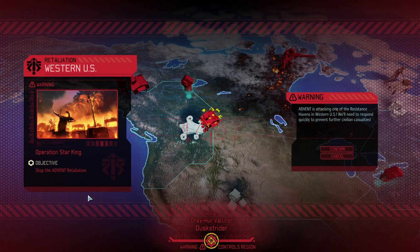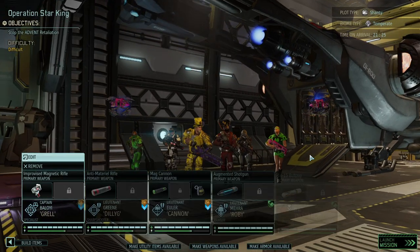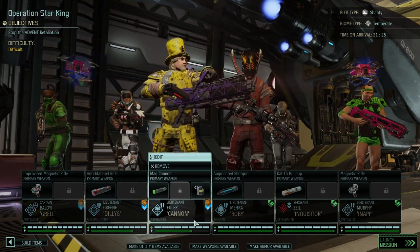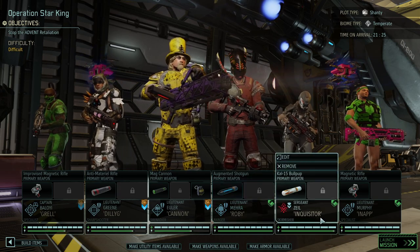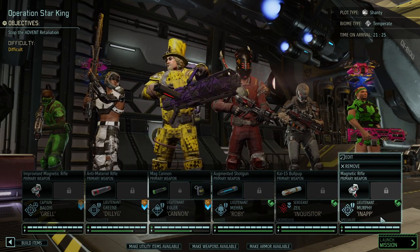It's time for the fourth - I think - retaliation mission, and so far we've lost every single one. Today I've decided to make a stand and effectively want to win that. We're bringing Grell, Diligi, Euler, Roby, Inquisitor, and the most inappropriate Murphy onto this mission.